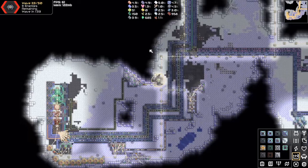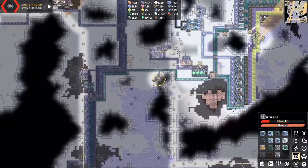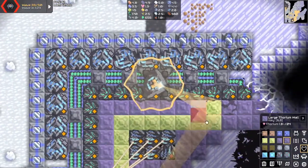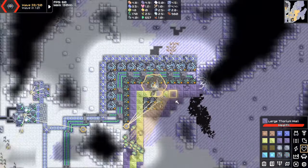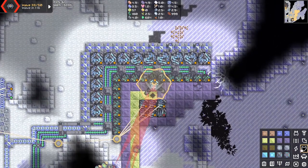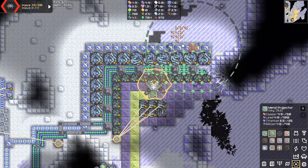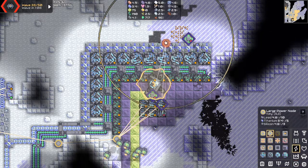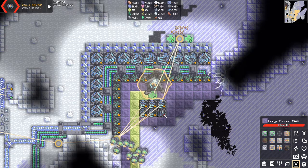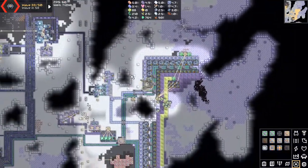These guys are just demolishing everything, but I don't have enough Plastanium to constantly be supplying new walls up here. So I just kind of let them rip through everything and it gets fixed later. I could put in one of these here — that'll help a little bit — and put a couple of them back here. That'll probably help at least a little bit.